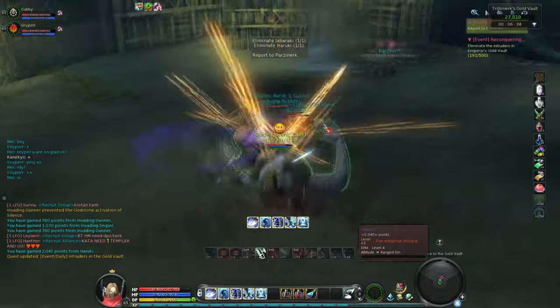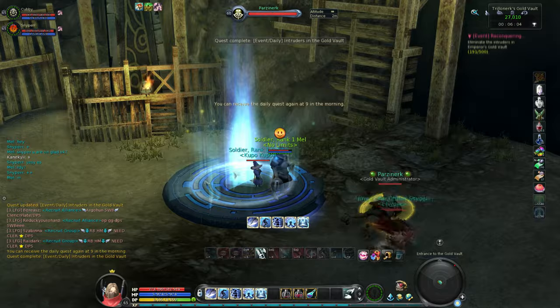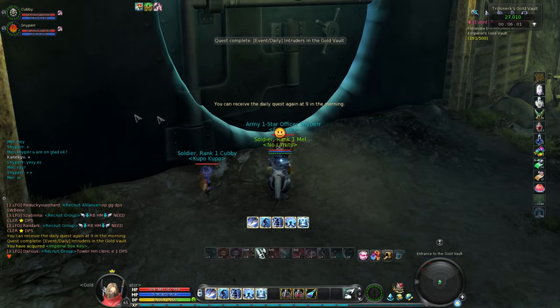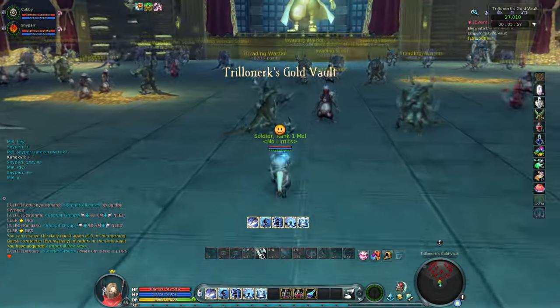Over here you'll see a dead Shugo NPC. The little platform area where you stand while talking to the NPC will heal you for any missing health you and your party might have. So if you're going to speak to that NPC, make sure you do it from that platform.